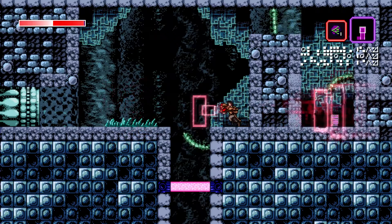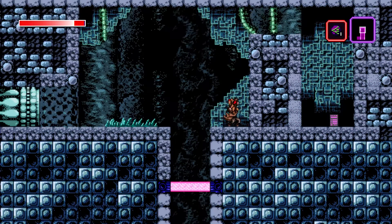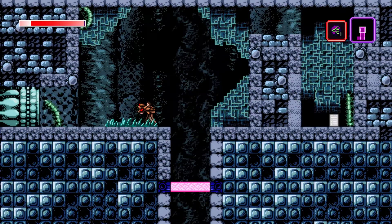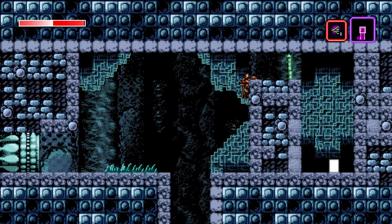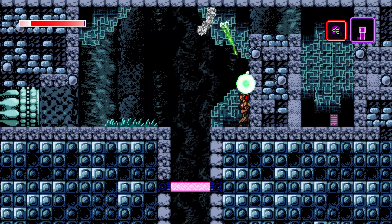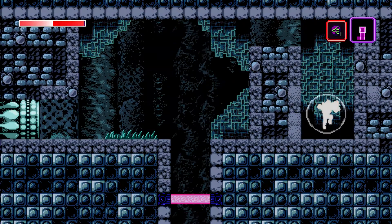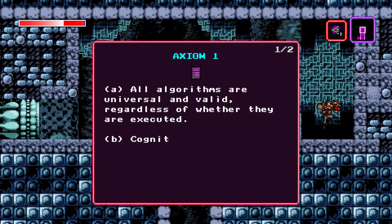These guys will actually break through stuff here if I corrupt them. That's interesting. I don't need to deal with you. There's something there — that's supposed to look like a blank piece of paper. Oh, there we go, it was just glowing. What do we got here? Axiom 1.